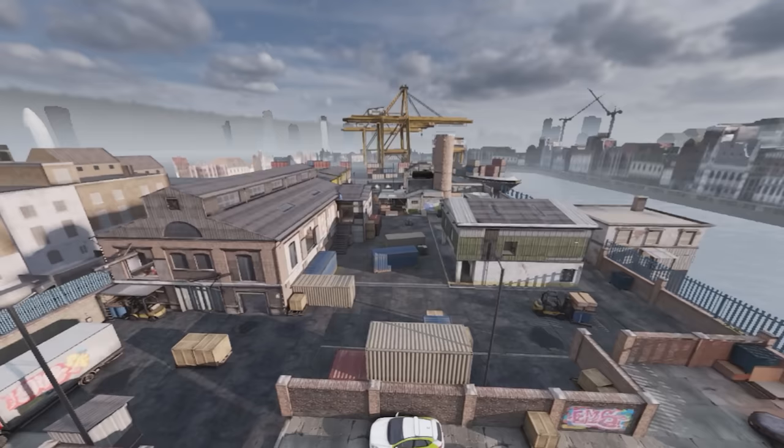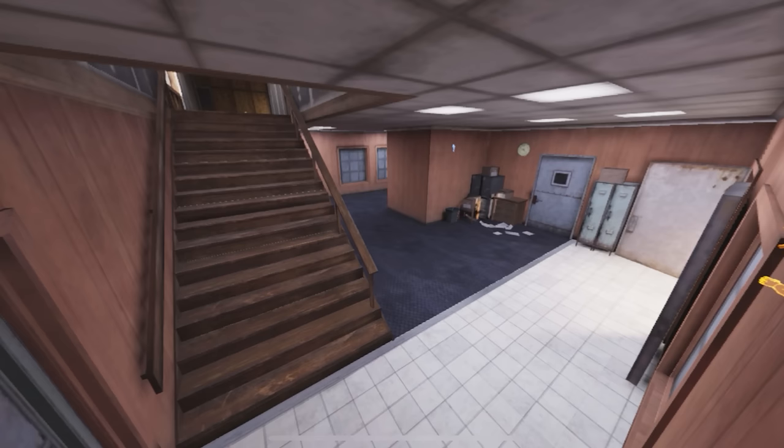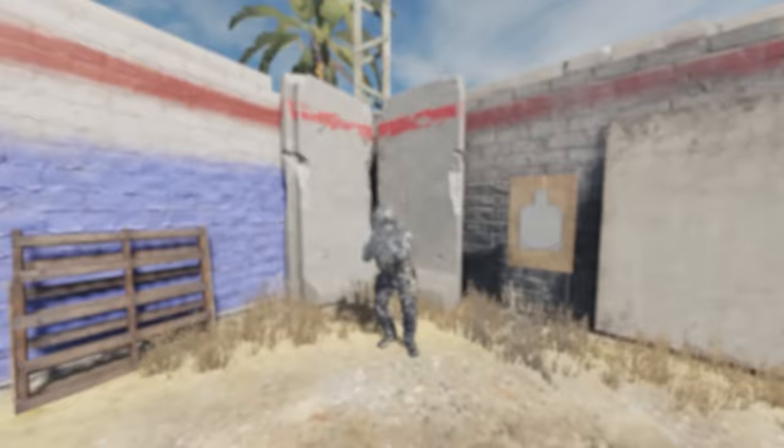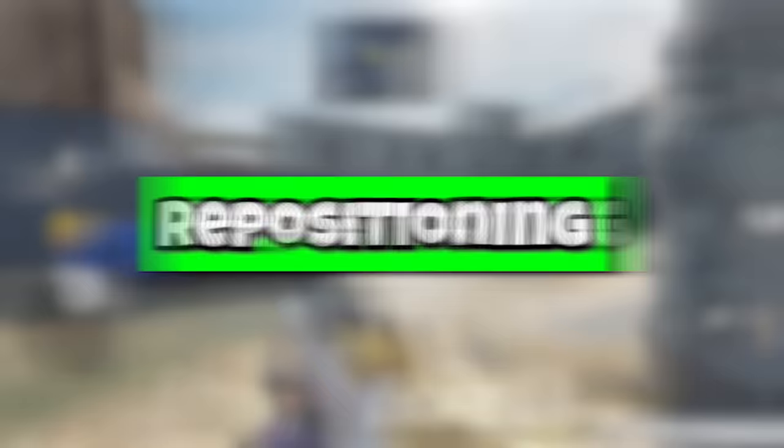One way to work on your passive aim is to memorize the layout of the map that you're playing. For example, when I walk into this building, I know there's a staircase on the left and a hallway on the right. So when I approach this building, I can aim where I believe the enemy is going to come from. There are also other ways you can train your passive aim, like doing drills in training mode. However you train your passive aim, if you manage to master it, then you'll become a way better player.